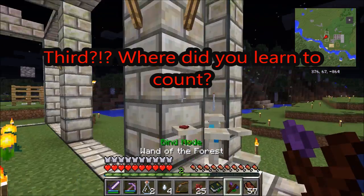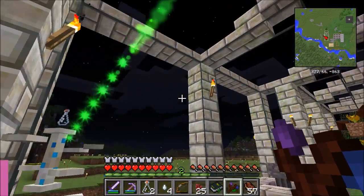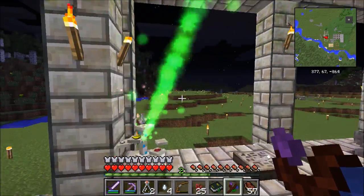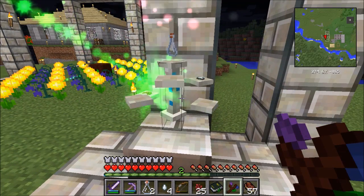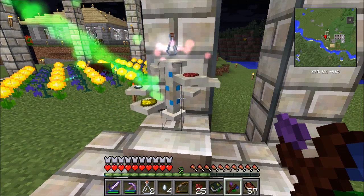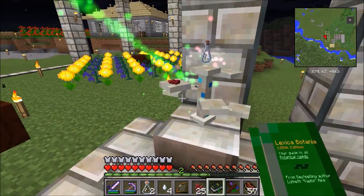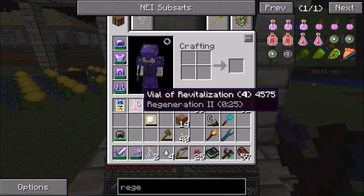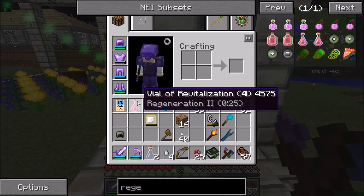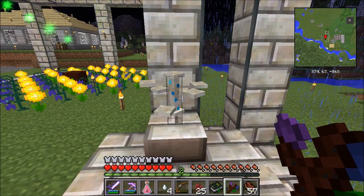Now I need to aim Flower Power at it, so we'll aim this spreader here. It's sending the Flower Power to the Botanical Brewery — that's a good sign. Let's see how long it takes to turn this into the Brew of Revitalization. It's done — a Vial of Revitalization. Regeneration 2 for 25 seconds. And you can see it says Vial of Revitalization 4, meaning there are actually four doses of this in this one vial.